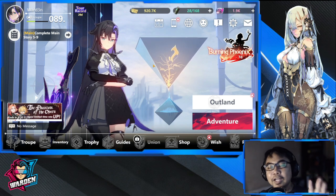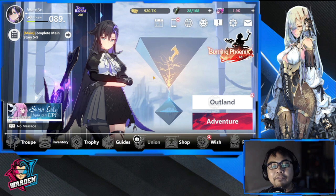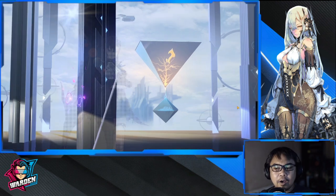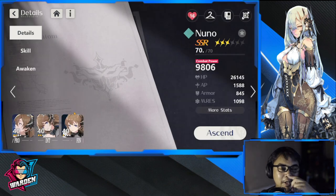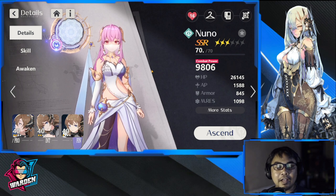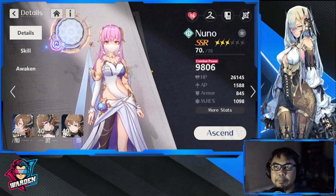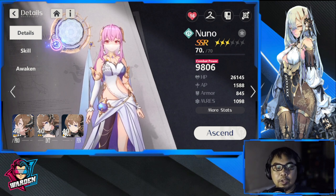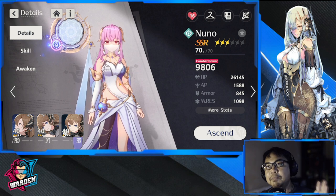With that said, we're going to talk about Nuno. I'm going to give you my thoughts on her — how good she is, how bad she is — and answer all the questions I've seen in the comments. I got Nuno on the vanguard server, where there was already a banner for her, and I pulled her through a pity pool, spending one pity on her.